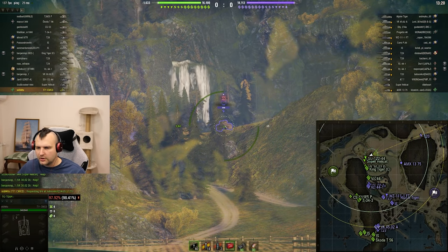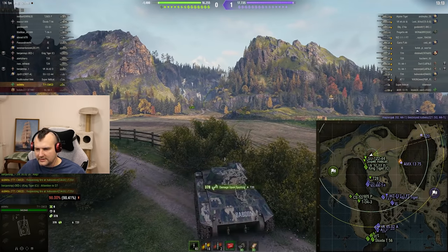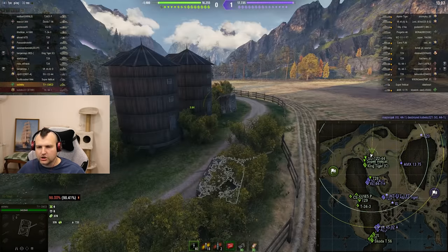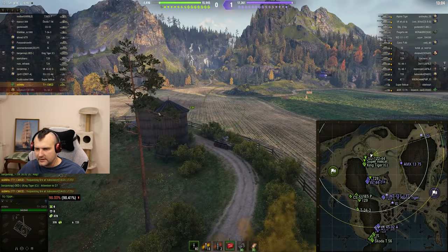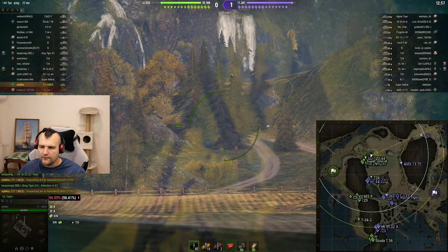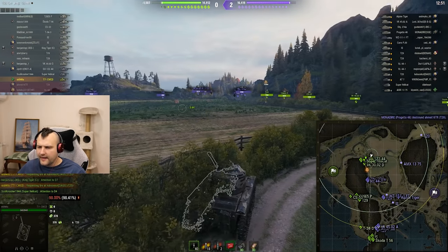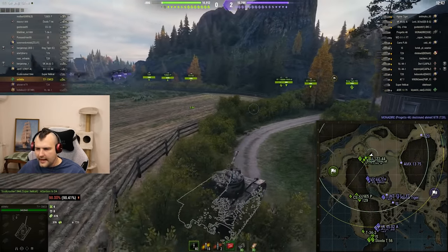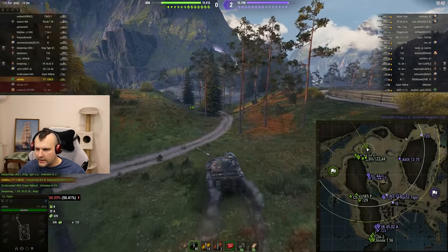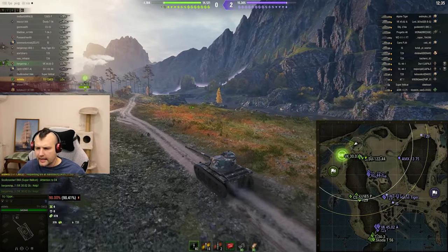If you sat somewhere over there, the trees would become your worst nightmare — they give concealment to the enemy forces. In fact, if you have time, an even better option is to go there, knock those trees down, and come back. Enemies are making quite a bit of pressure — our team needs to escape before it is too late because soon enemies will push hard.